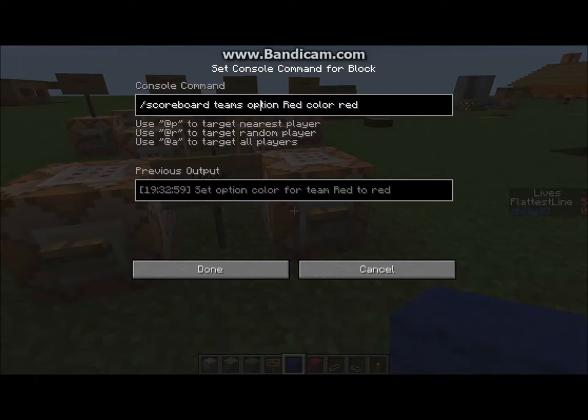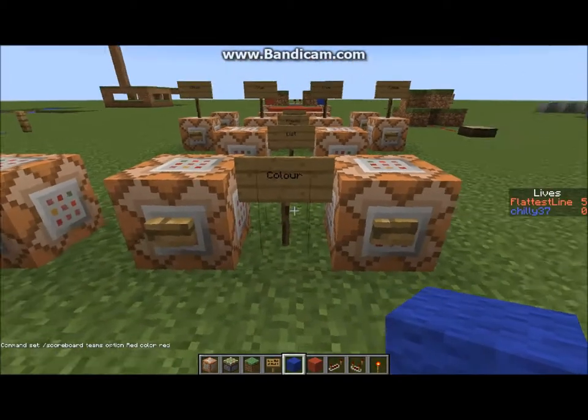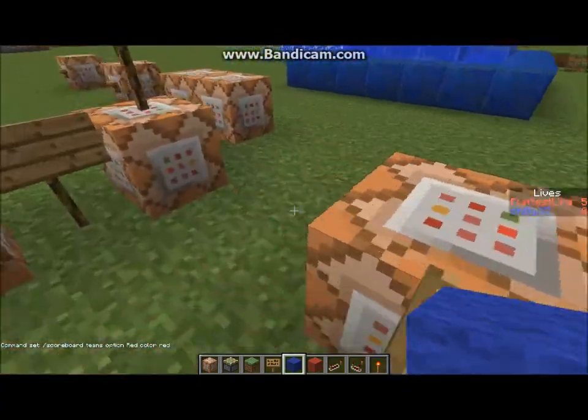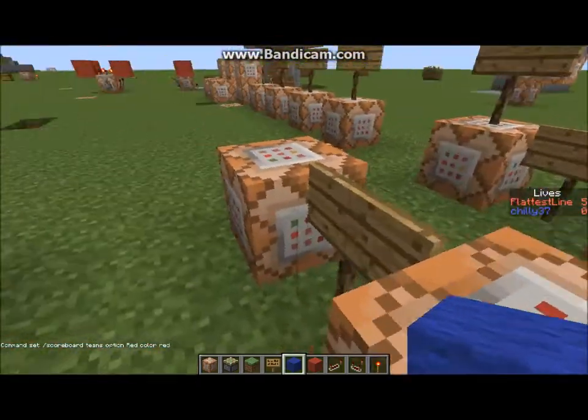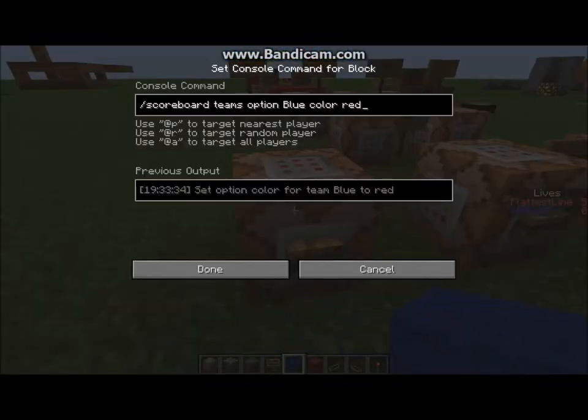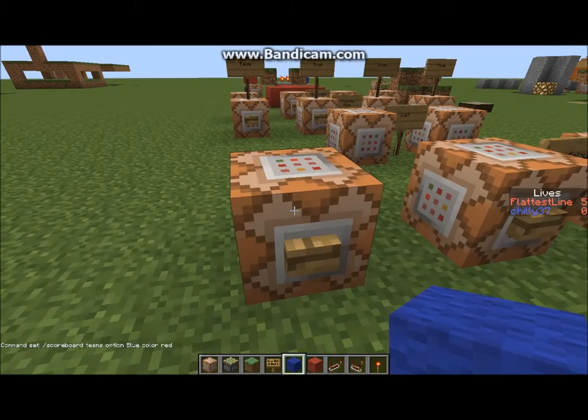What you could do to irritate people — if they think they are on the blue team but it looks like they are on the red team — you go right in here and do scoreboard, teams, option, blue, but colored red, not blue. Look right there: Chilly37 is in the blue team, but it looks like he is in the red team. Messing with people.